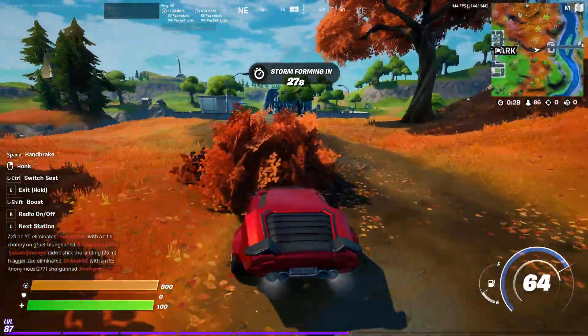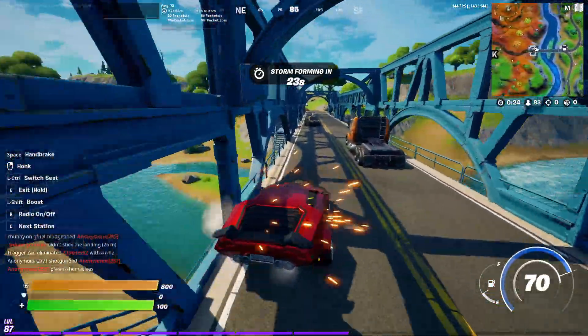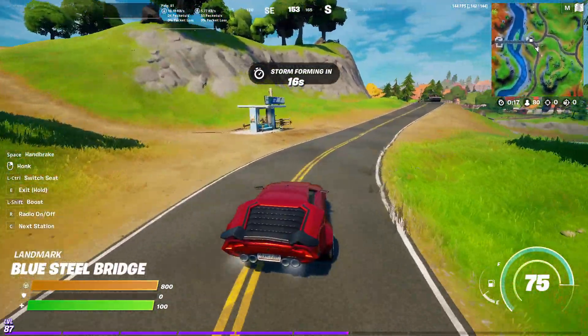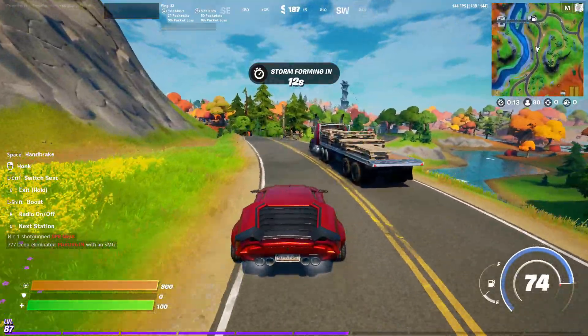Once you find this car, just go to any road. It's super fast on the road — as you can see it goes to speeds of 60, 70, 75, or 77. It's a really fast car. You only have to drive for about four seconds on the road and the challenge will be done.